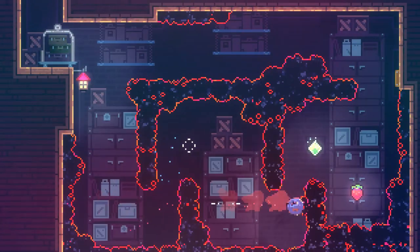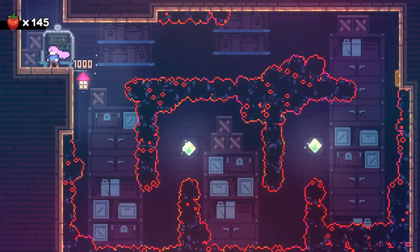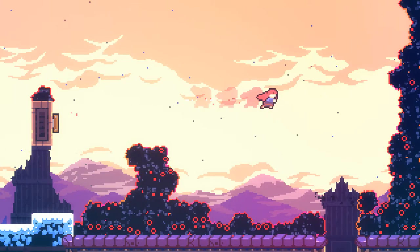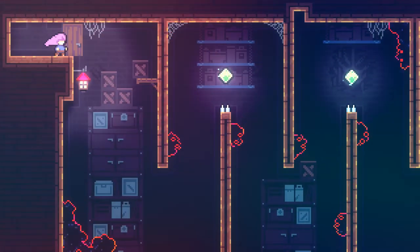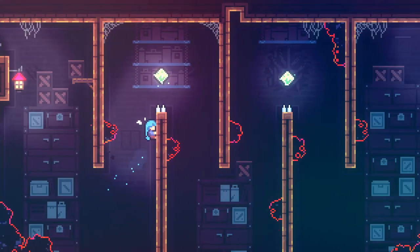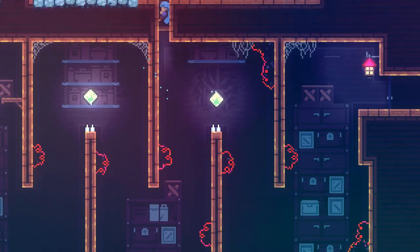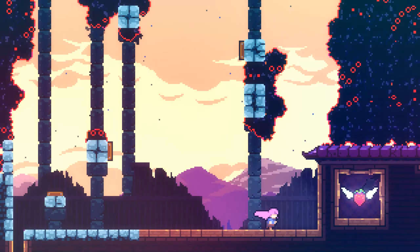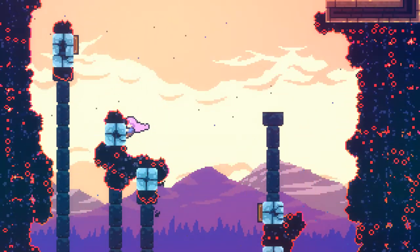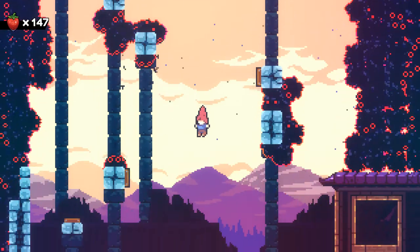Go ahead and hit that block to reveal a secret passage — this one was the most difficult one for me. Now go ahead and go back and go to your right. Go ahead and fall through that hole. Right here in this section you're going to find your last strawberry here — it's in that passage above. Go through that hole and you're going to find your next strawberry. You have to go all the way to the top. Near the spring, you're going to have to dash to the right as fast as you can so you can reach the strawberry before it floats away.